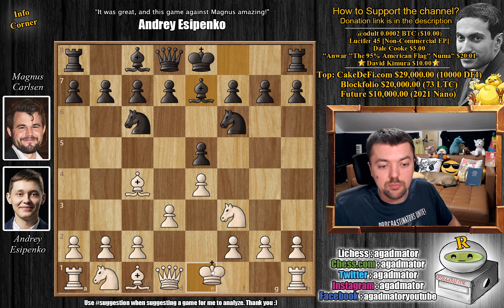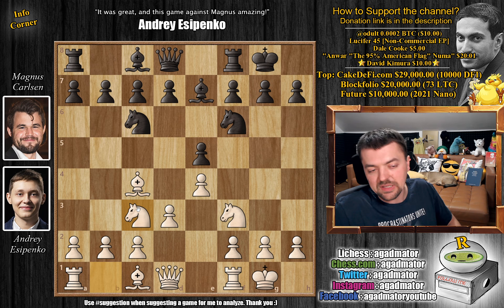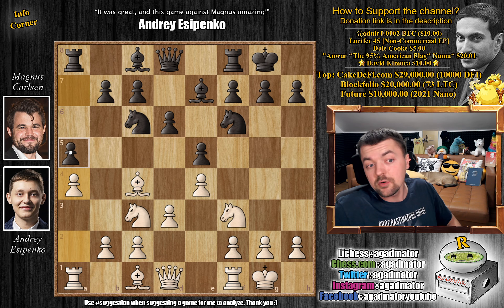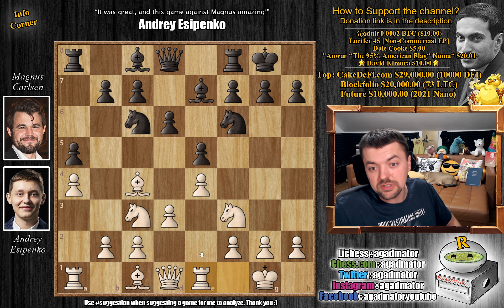Even though knight to g5 is everyone's favorite idea, here we have d3 — the so-called Modern Bishop's Opening. Bishop to e7 and both players castle. Now rook to e1 is by far the most popular idea, but Yesipenko goes for a very nice sideline with knight to c3, d6, and the very early a4.